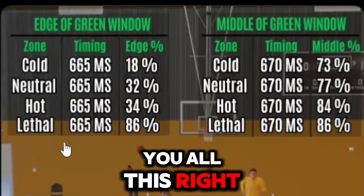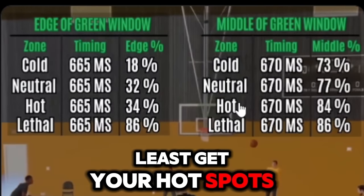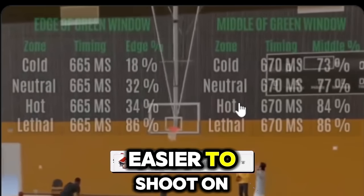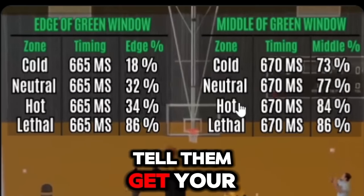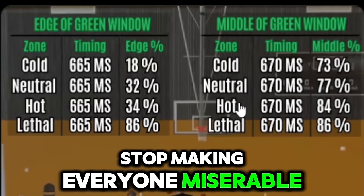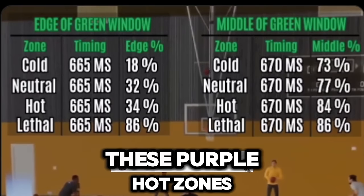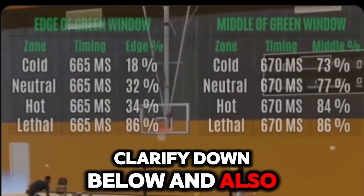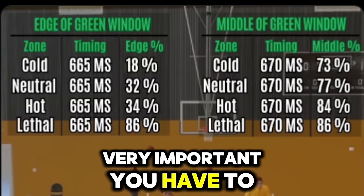Get your lethal hot zones. 2K Lab did a test — you have to get your hot spots before you play online. It will be way easier to shoot on every build. Get your hot spots and stop making everyone miserable because you're too lazy to get them. For the lethal purple hot zones, you have to do the Art of Shooting drill — I think it's open about two times a week.